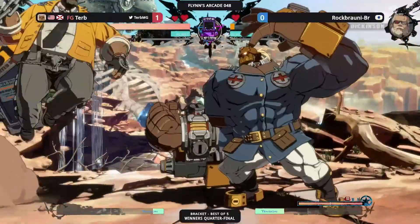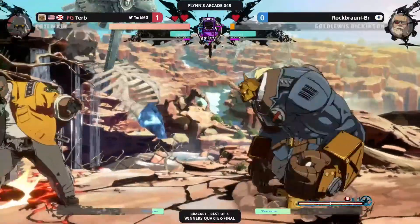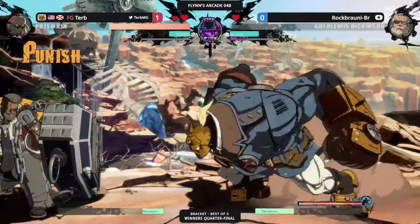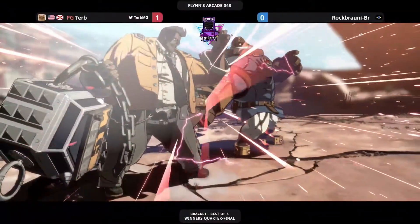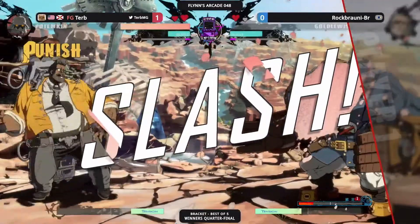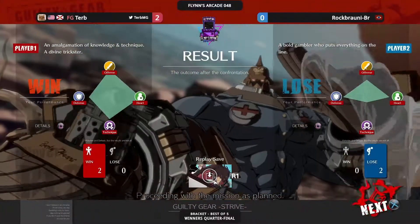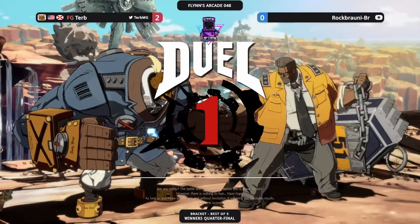Nice block on the dust — keeping himself alive just for a little bit longer. All he needs is a few good hits, and even the likes of Pot might be brought down, but he's one hit away — one good chip kill away. There it is. That's 2-0 for Turb right now. He's learning his mistakes, and it's definitely good to watch this, especially on stream.